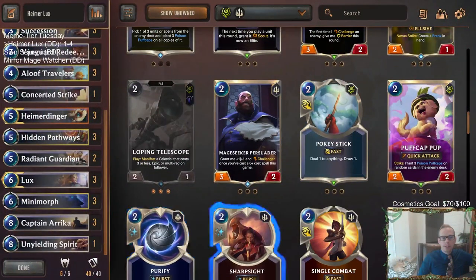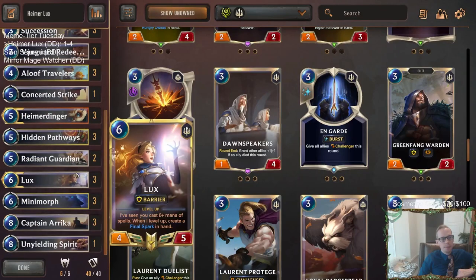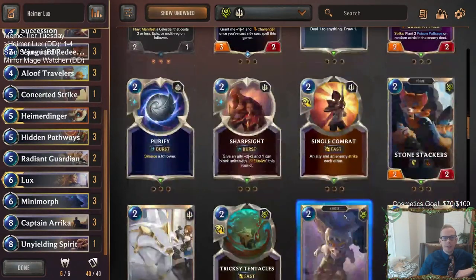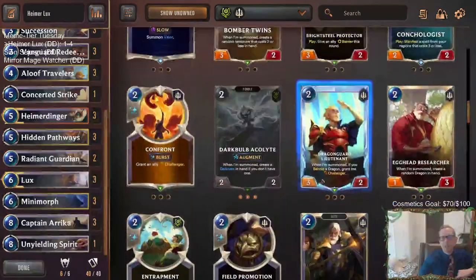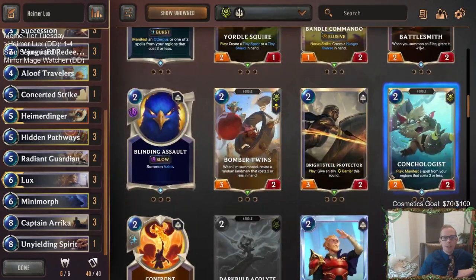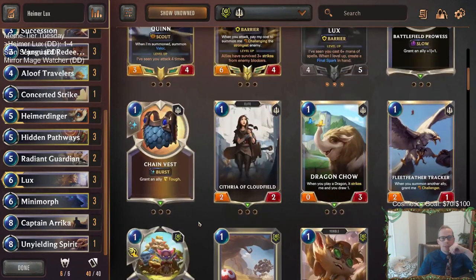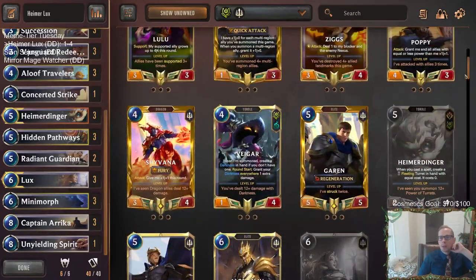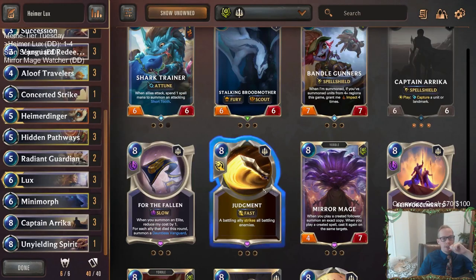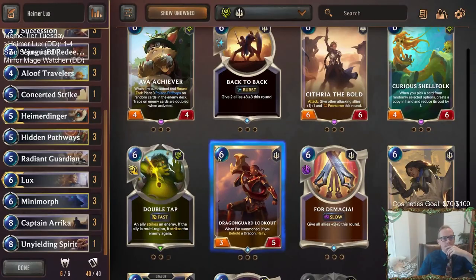I want more cheap cards — Redeemer is kind of hard to enable but it's not that bad. Instead of Secession, Redeemer, Mobilize, and Unyielding Spirit, you could get some cheaper stuff in from Bandle City: Sharp Sights to help protect stuff and help block elusives, Pokey Stick, Conchologist to keep getting more bodies that create spells. Trinket Trade's always good. There are other options if you want to go lower to the ground to avoid getting outAggro'd and get more bodies out. I'd definitely recommend three Radiant Guardians and maybe some Strikes to help — Single Combats instead of Concerted Strike, which was pretty expensive. Lots of other options.